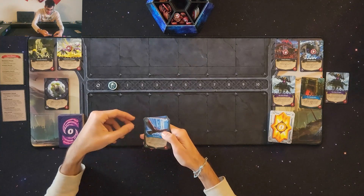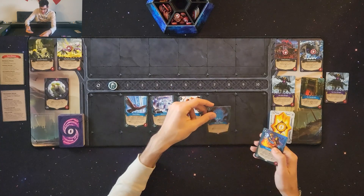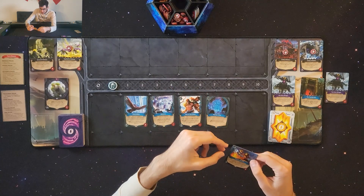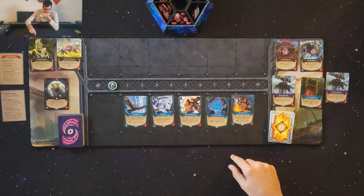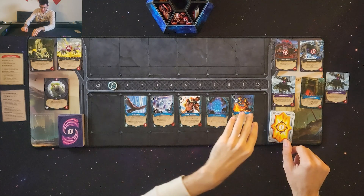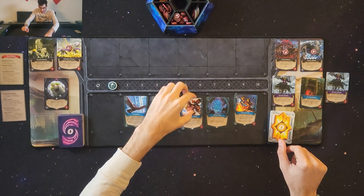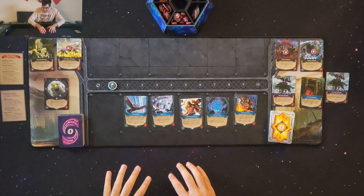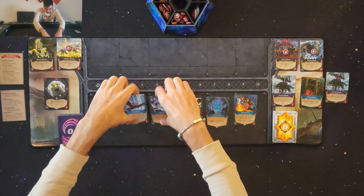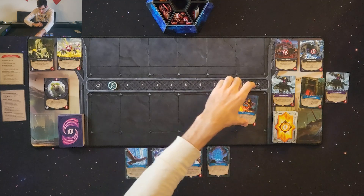I drew five cards: Windriders (an ally), Shamans (another ally), Clan of the Falcon (an ally), Sky Tier Mine (a spell), and Clan of the Elk (another ally). I considered swapping Clan of the Falcon but decided to keep this hand.